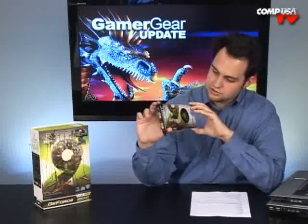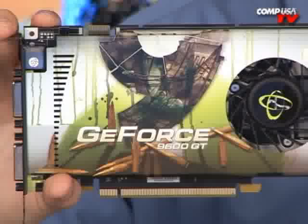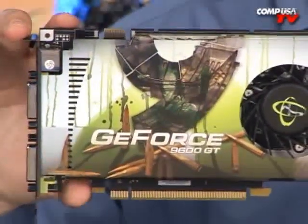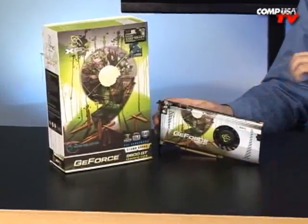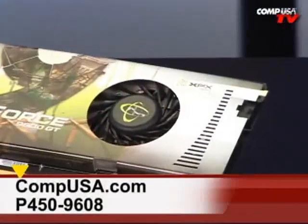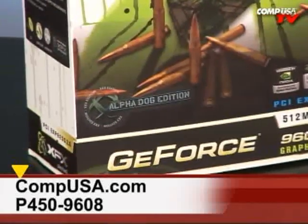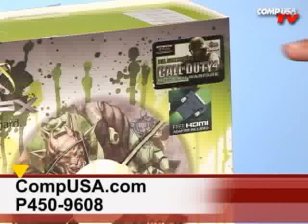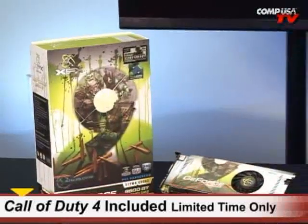This one gets the seal of approval in its price range — you get awesome performance, and you can run two of these in SLI for even better results. Who can deny something with cool running paint on it? It's like an asteroid of awesomeness crashing into your computer at incredible speeds, for not a lot of money. For more info on the XFX GeForce 9600 GT XXX Alpha Dog Edition, go to CompUSA and type P450-9608 into the search box, or call 1-800-COMPUSA 24 hours a day, 7 days a week. Comes with Call of Duty 4 for a limited time.